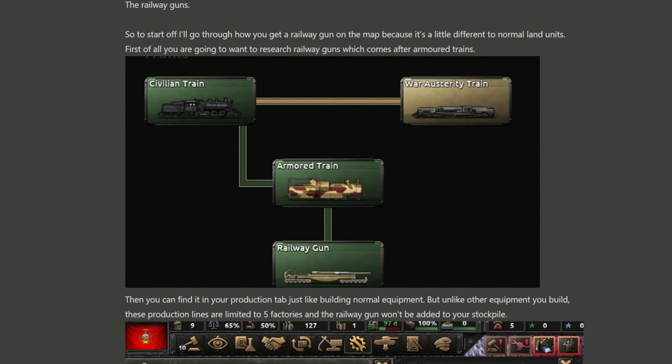First off, they are letting us know just how we can get our hands on them. We're going to do some research. Obviously you'll have to research normal trains, then you'll want to research armored trains, and after that come the railway guns.